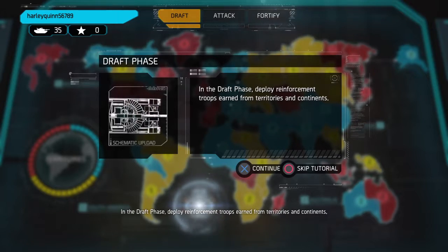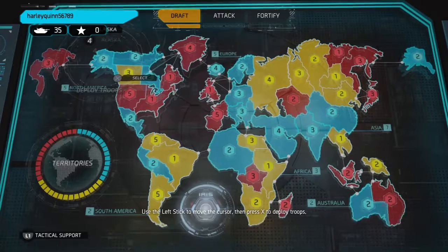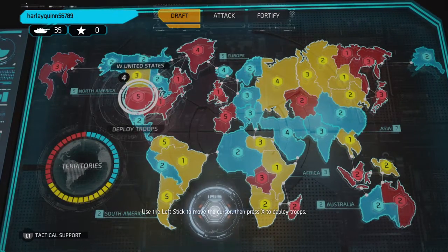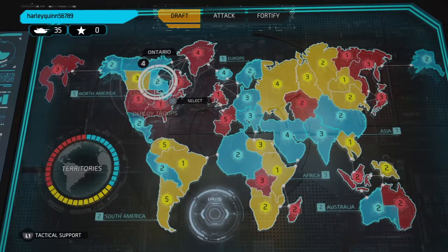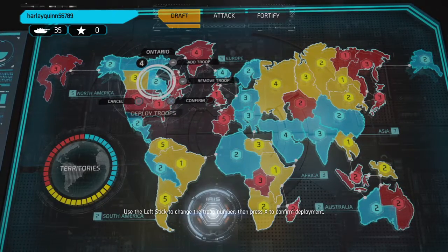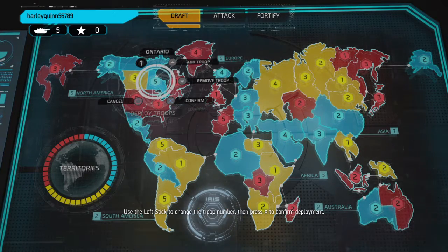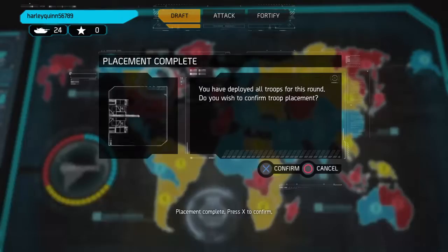In the draft phase, deploy reinforcement. The ceasefire card is in play. Use the left stick to move the cursor, then press X to deploy troops. Use the left stick to change the troop number, then press X to confirm deployment. Placement complete.